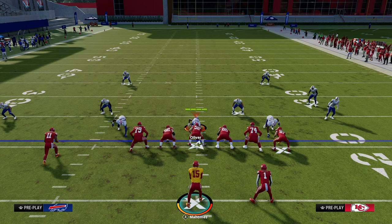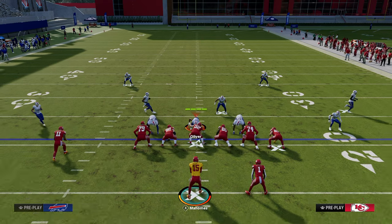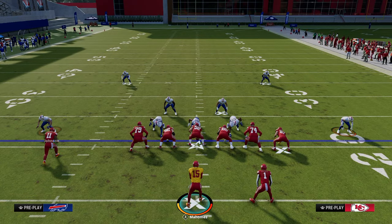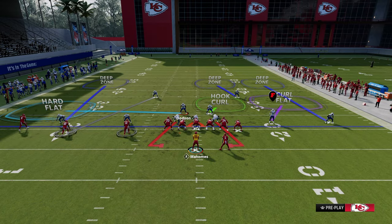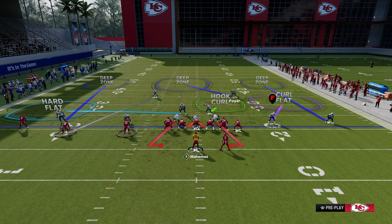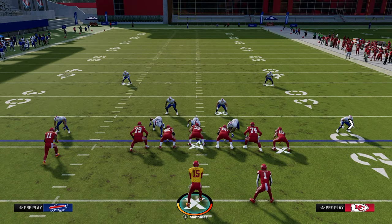A lot of people love to play man coverage against trips tight end — there's a variety of shells they can use. Very commonly, they'll adjust and play zone to the tight inside and man to the trip side. This is very common and very popular. So how do we manipulate coverages like that?